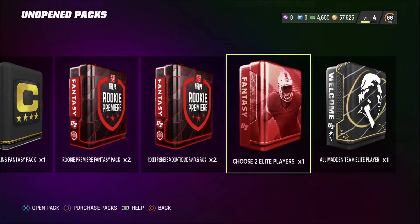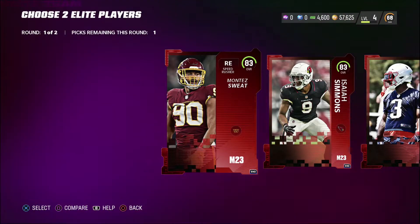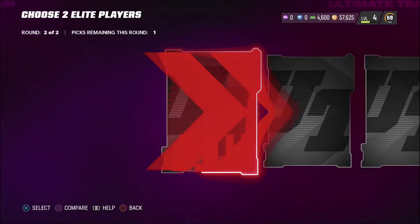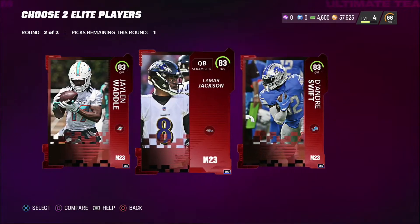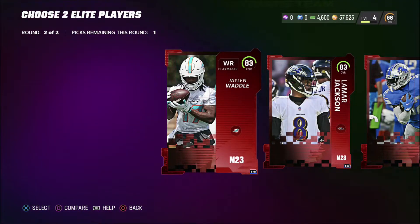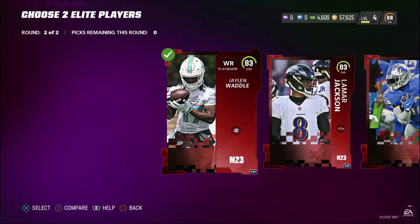The next pack I want to do is this choose two elite players pack, and I know what I'm choosing. I'm going to go with right end Montez Sweat — pass rush seems like it's a big deal in Madden 23, so why not grab ourselves a nice end? And in the second round, I'm going to go with wide receiver Jalen Waddle. We just need another wide receiver — a running back isn't going to last us too long. Let's go with Jalen Waddle.